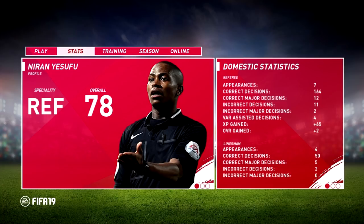There are also VAR-assisted decisions, which obviously depends on VAR being in future FIFAs, but it would make sense to have it in a referee mode specifically - even if it's generally pointless for a normal football game. You can also see XP gained across the season and overall rating gained. For linesman stats, there are the same categories: appearances, correct decisions, correct major decisions - like goals correctly disallowed or allowed - and incorrect major decisions such as wrongly ruling out a goal for offside. If your speciality was linesman rather than referee, you'd have more stats focused on linesman abilities.